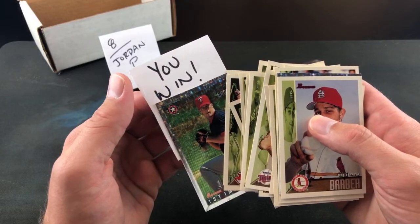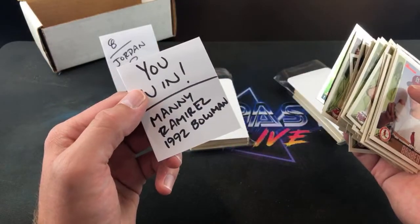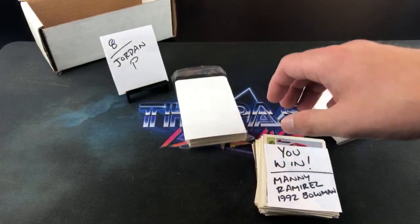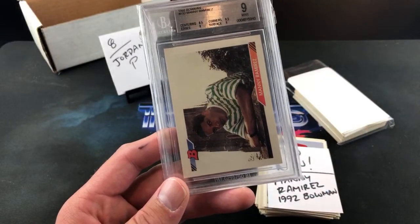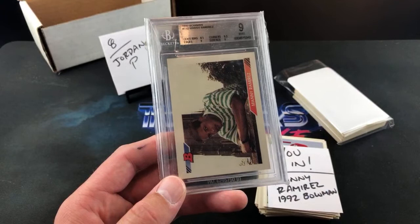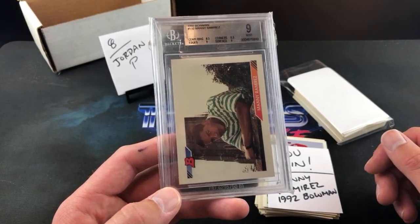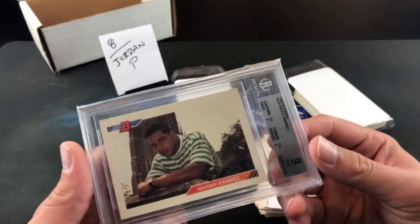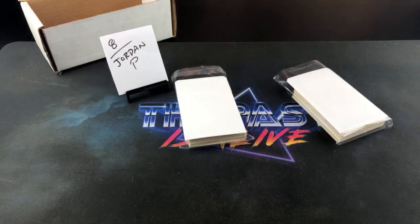And your prize — on my generic index card in the vein of the Raleigh Fingers Yak Pack — you won a Manny Ramirez 92 Bowman. And not just any Manny Ramirez 92 Bowman — a BGS 9! This is coming to you. I bought this card at a toy convention like four or five years ago, right when I started buying rookie cards. I wanted that card but I don't really collect slabbed cards so it doesn't have a place in my rookie collection. Jordan P, you got the Manny Ramirez BGS 9 and the Bartolo Colon rookie card. Pretty cool.